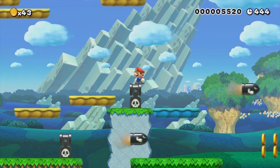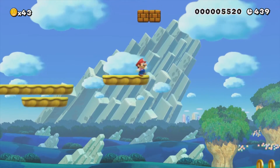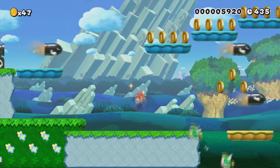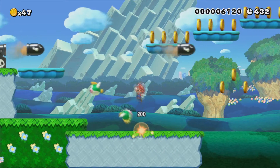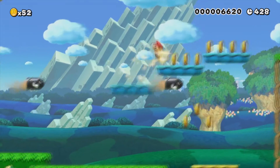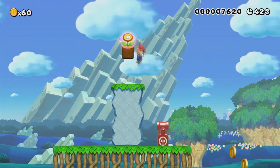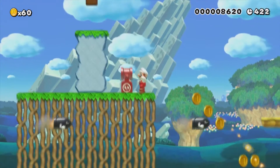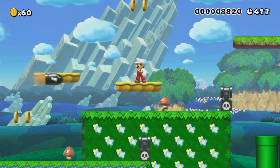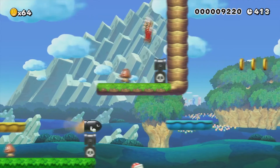I just died right there. If you hit this block, there's a one-up. And if you can get up here, there's a secret hidden block that has a flower — very helpful for this part with all the Goombas.